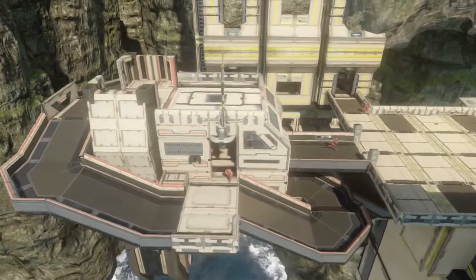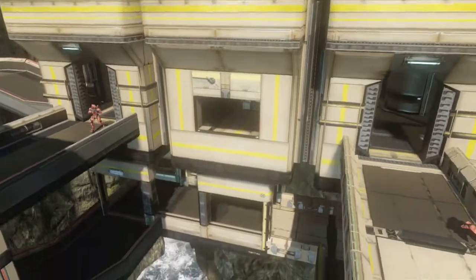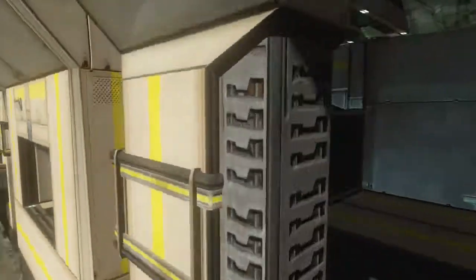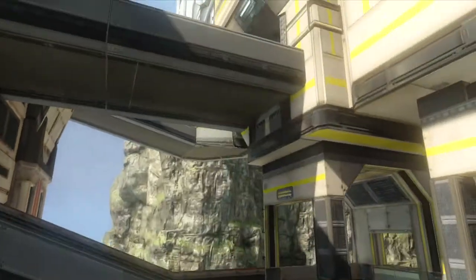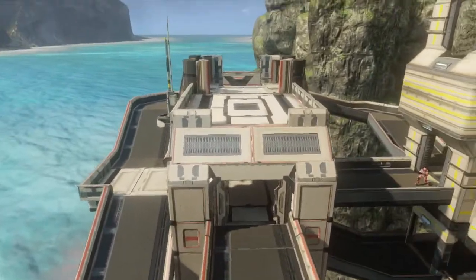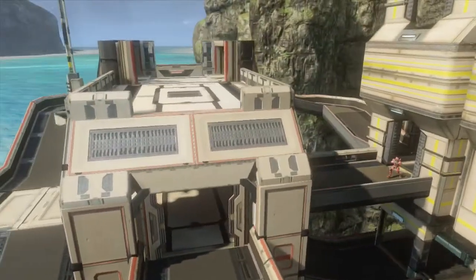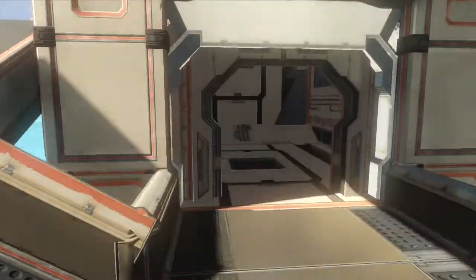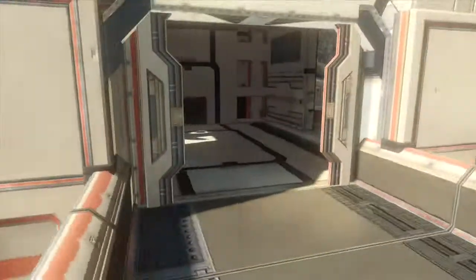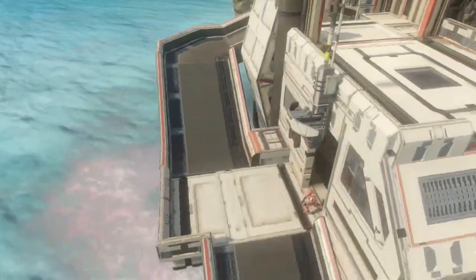Let's start with the tower or building we spawn in, which is this yellow building called Library. This is Top Library where we spawn. You can immediately drop down here for the sword, which spawns at Bottom Library or Bottom Yellow. Pushing over into the central tower structure, this is called BR Tower. You can call it BR1 for the first floor, BR2 for the second floor, and BR3 for the third floor. This is the ramp leading up to BR Tower.